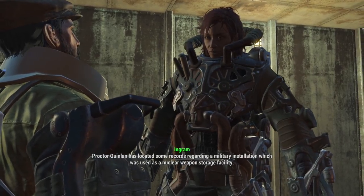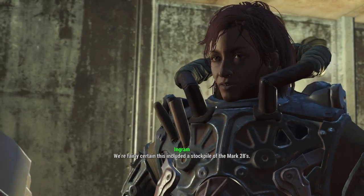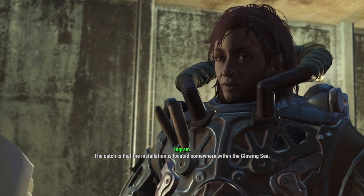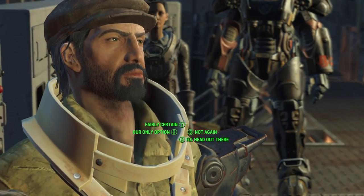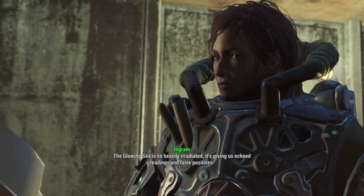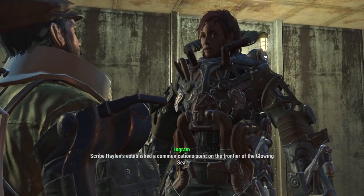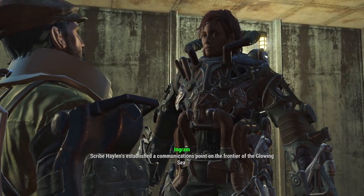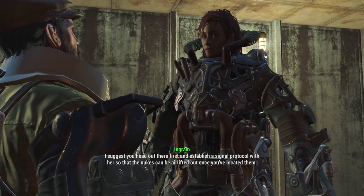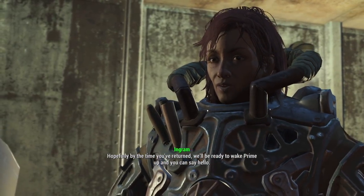Proctor Quinlan has located records regarding a military installation used as a nuclear weapons storage facility. We're fairly certain this included a stockpile of Mark 28s. The catch is the installation is located somewhere within the Glowing Sea — so heavily irradiated it's giving us echoed readings and false positives. Scribe Halen's established a communications point on the frontier of the Glowing Sea. Head out there first and establish a signal protocol so the nukes can be airlifted out once you've located them. Hopefully by the time you've returned, we'll be ready to wake Prime up.